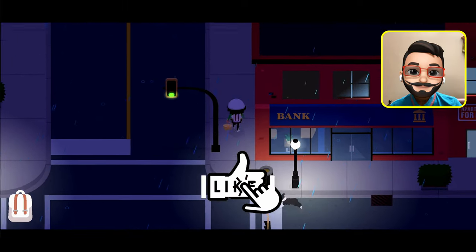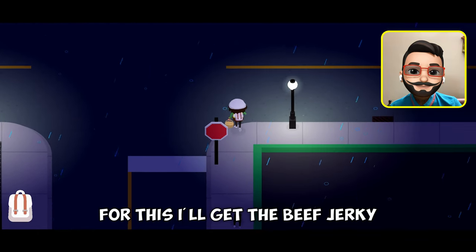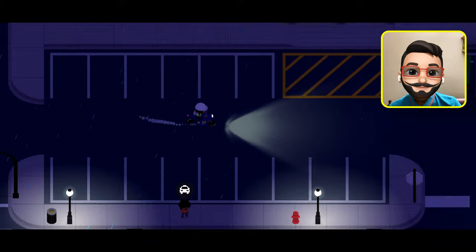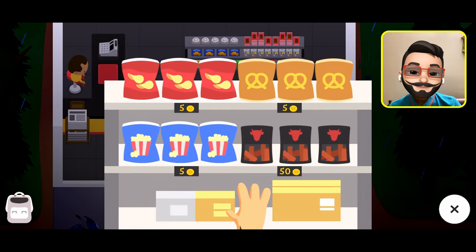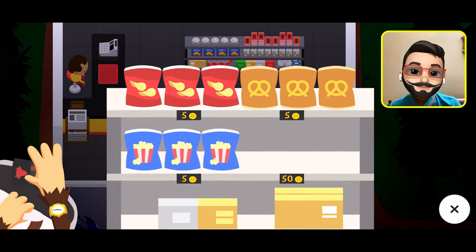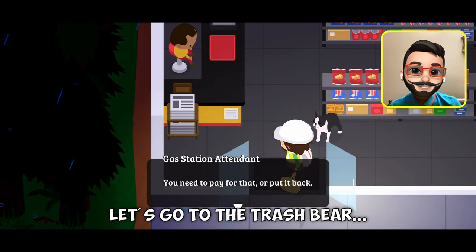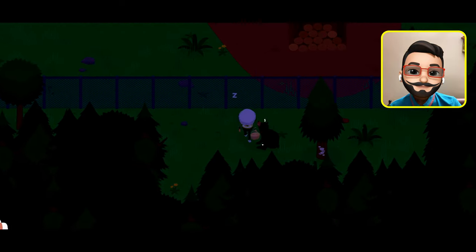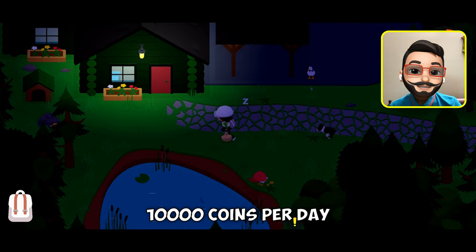Got 500 coins! The next thing that can be done is going to the trash bear and selling stuff. For this I will get the beef jerky. Let's go to the trash bear. I got another 300 coins — so this is how you can get 10,000 coins per day.